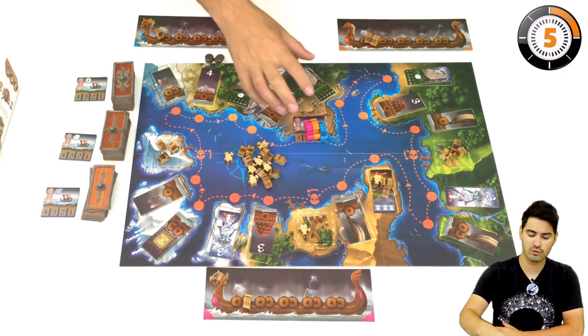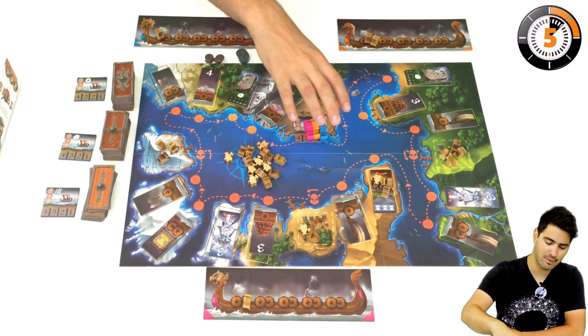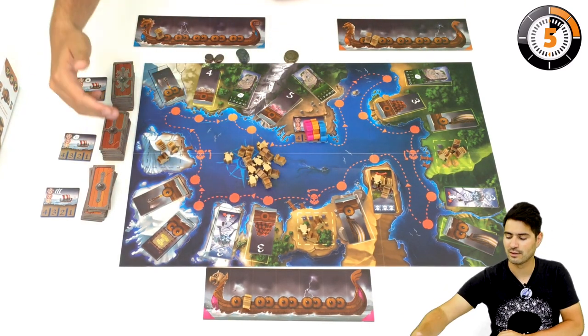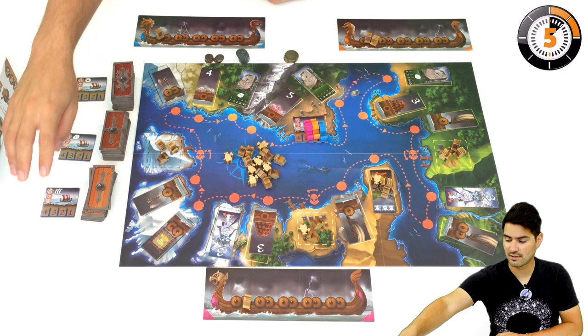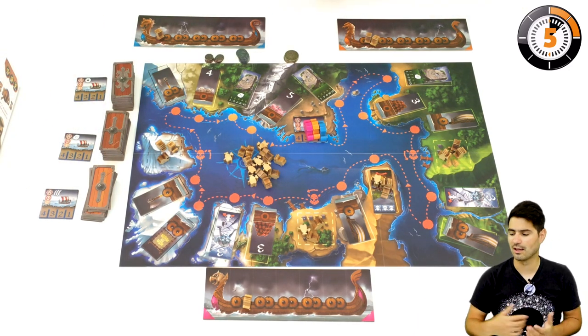You are going to have four different rounds of the game called trips. A trip is a run around the fjords where you collect resources, and then you move on to the next trip. At the end of every trip you're going to have a scoring. The first one is a race, and the others are determined randomly by things you have collected during the game.